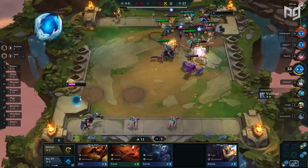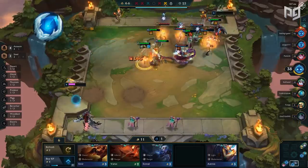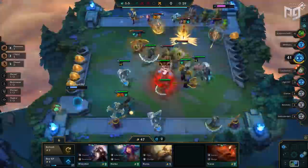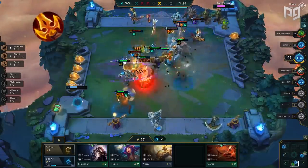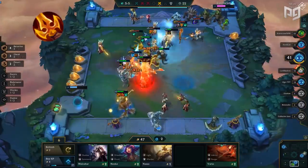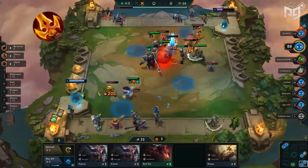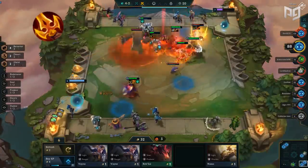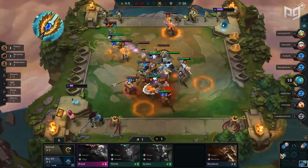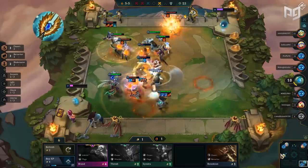Frozen Heart is a decent defensive item — the attack speed slow is strong and synergizes well with units like Singed, Zed, and Kha'Zix. Deathblade is seeing more play with many items getting nerfed — the AD it provides is insanely strong on carries like Sivir or Twitch, capable of stacking insanely fast. It also serves as a strong counter item against Summoner comps since every summon gives it an additional stack. Seraph's Embrace is a decent item providing 40 mana and an additional 20 mana per cast, synergizing with Kha'Zix, Ezreal, and Kindred, and is decently strong even on Brand.